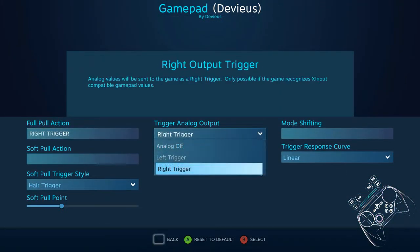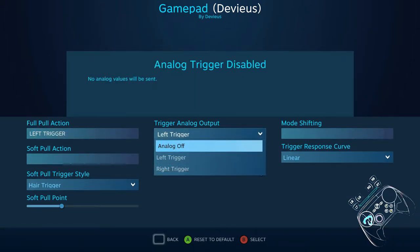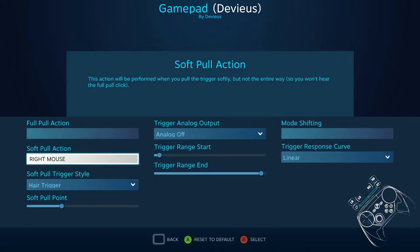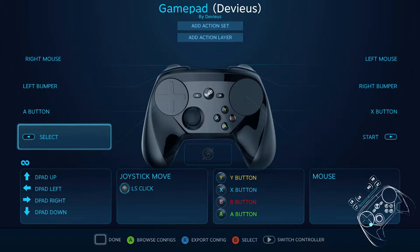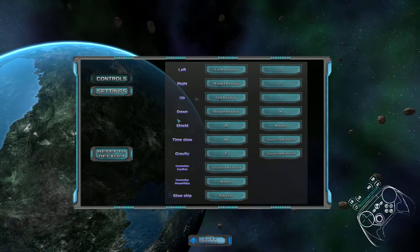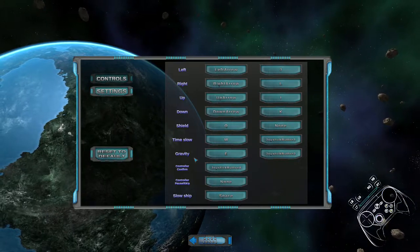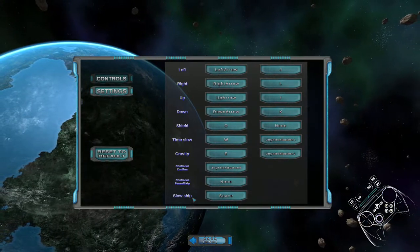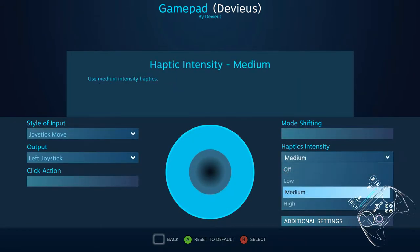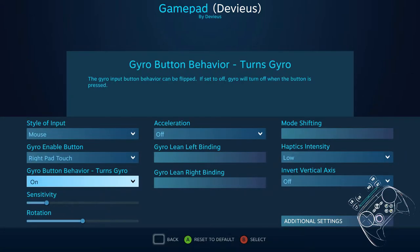Turn these into the mouse. I don't think the right mouse button actually does nothing but that's okay. These are the control schemes — don't worry about these. It's just about these three: shields, time slow, and gravity slow. So there's two mouse settings I have to check as well.